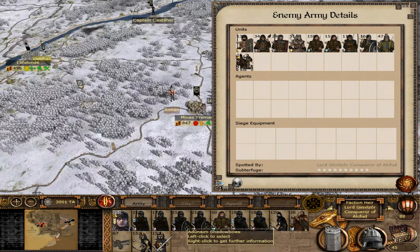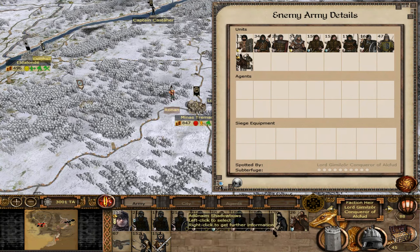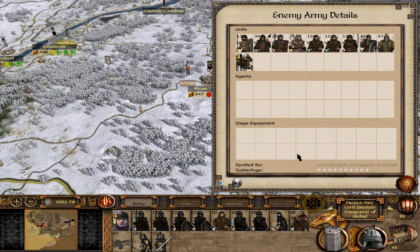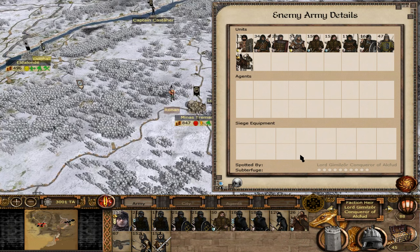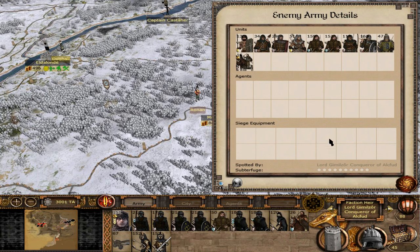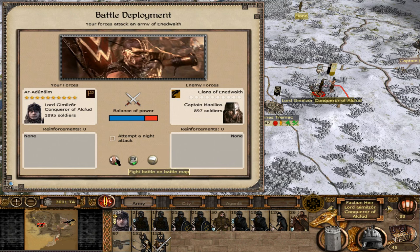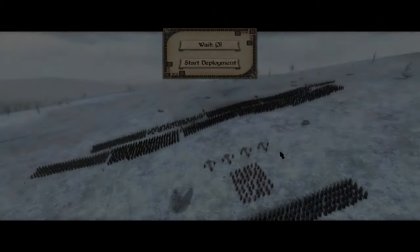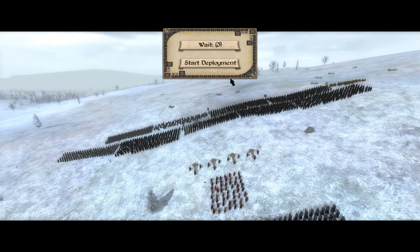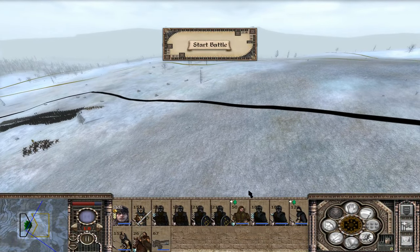Even if it only applies to missile attacks, it'll still be deadly if they have the armor-piercing body-piercing trait — I really hope they do. We also get to see Melko's Executioners for the first time. Let's jump into battle, utterly delete this guy, get them all killed. Start deployment, take the high ground — we have the archers.